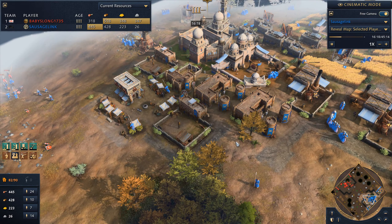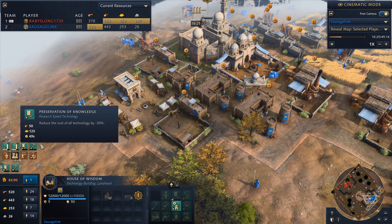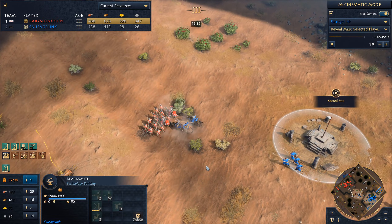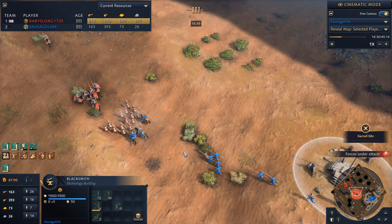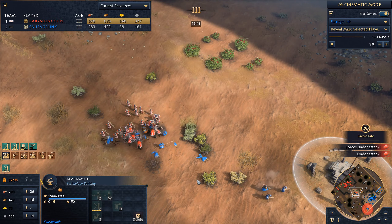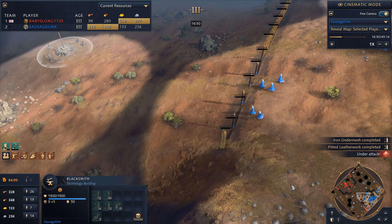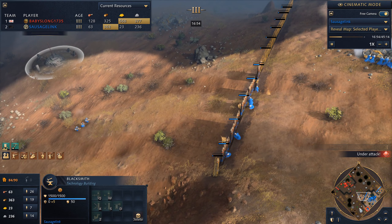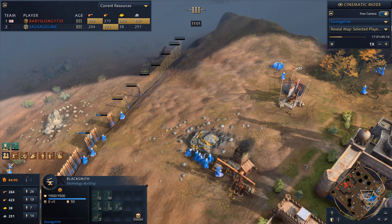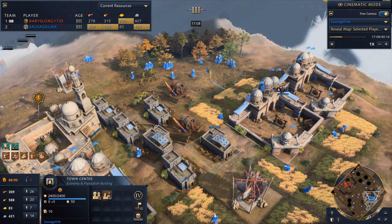We've got decent military production. We're going to chase his army down, but with those knights I'm not sure if we can keep this up. It looks like we're going to battle it out up here — not ideal. I'm going to retreat my ranged units to try and hold them. This is when I'm really nervous because I just saw a huge army. He's going to come for my base, and I've got units running all over the place trying to defend what I've got.